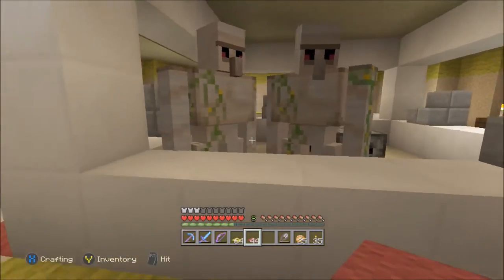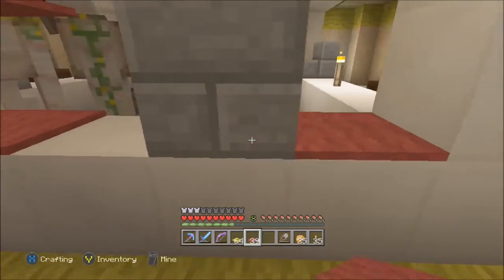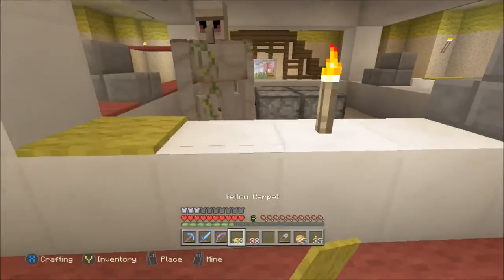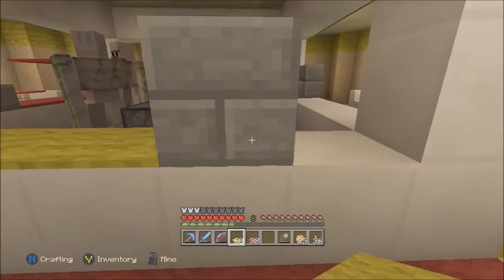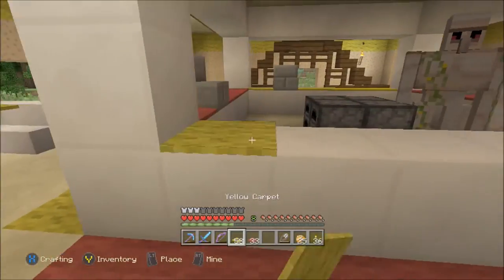The countertops look a bit bare as well, so we're going to do — I'm going to do opposite, so the yellow side can have red countertops like that. And then the red side will have — torch, you're not needed there — and yeah, I think that'll look a little bit more, just to break it up a little bit so it's not all just like half and half.